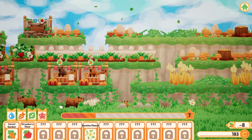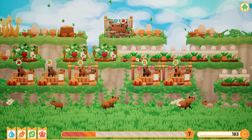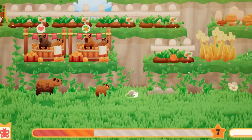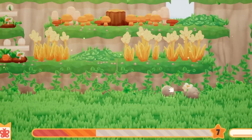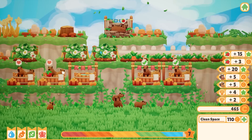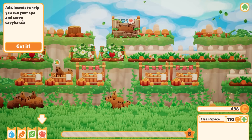Let's build another strawberry plant and a carrot garden. I'm doing pretty good with the five spas so I don't really need to add anymore. I need food because these capybaras are really demanding. These rocks and mushrooms keep spawning but at least I get free money from clearing them. I'm almost level eight — I've unlocked my first insect! Insects will help me run the spa and serve capybaras automatically.